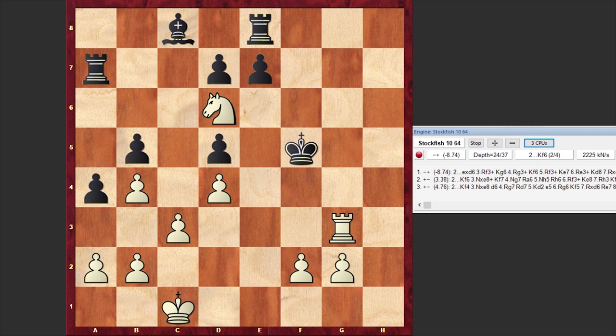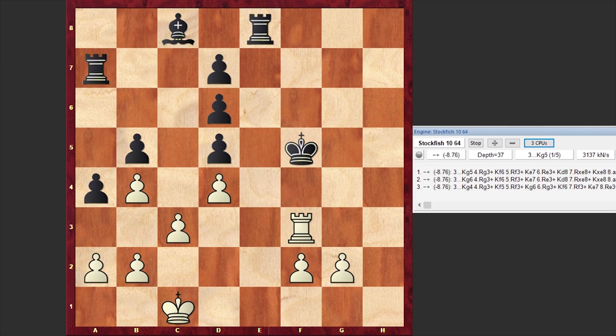With this move, white is forcing black to accept the knight sacrifice, burying the light-squared bishop on c8, and at the same time gaining precious time in order to later form a fortress. After exd6, white starts giving checks with the rook.